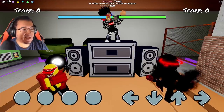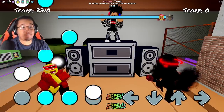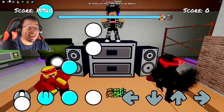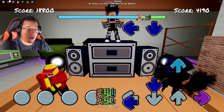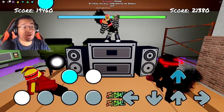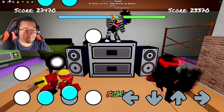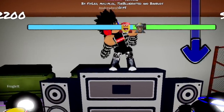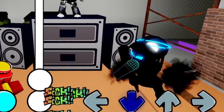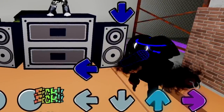Alright, here we go boys! We're going up against Froglet — he's one of the developers of the Week 3 vs. Matt team. Accelerant Hank is actually in Funky Friday right now, that's insane! And they even improved the health bar too — it actually looks a lot better now which is pretty awesome! The animation also works with the arrow skins and arrow colors. It looks amazing!